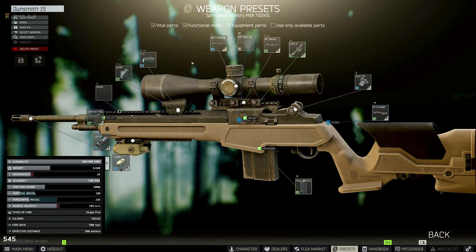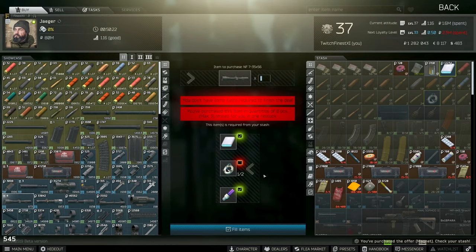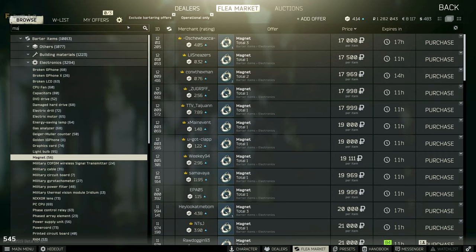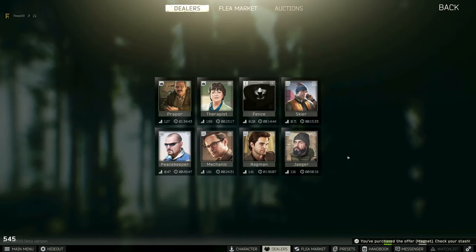Next we need to buy the Nightforce ATACR scope. You can get this from Jaeger level four, but you can barter it at Jaeger level two — all you need is a power bank, two magnets, and a UV lamp. Depending on the cost of the items, this could be a little cheaper, so figure that one out.